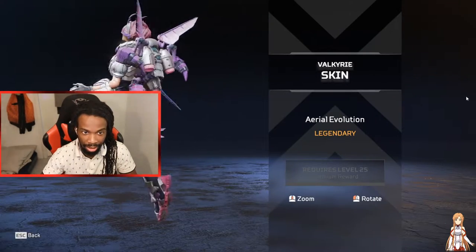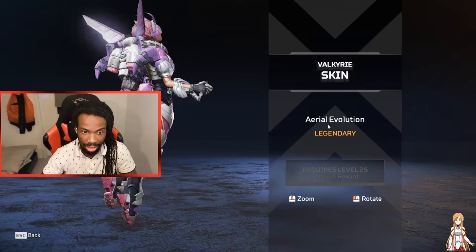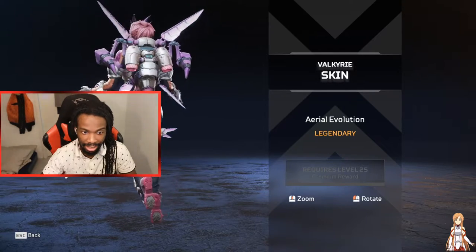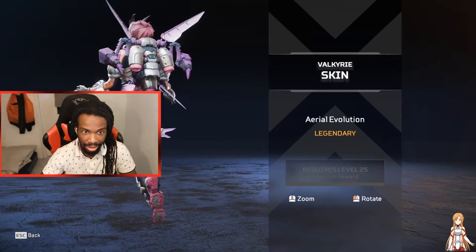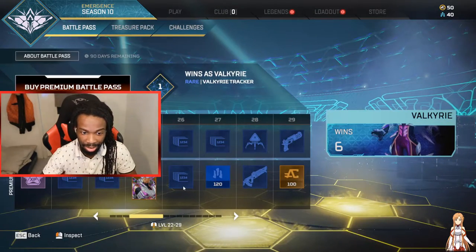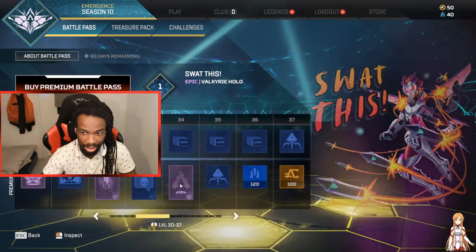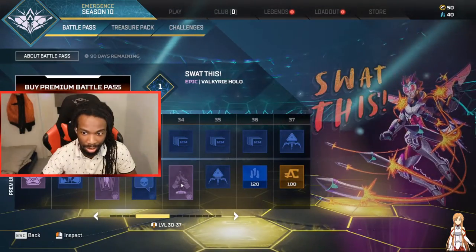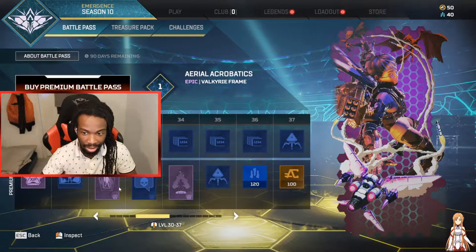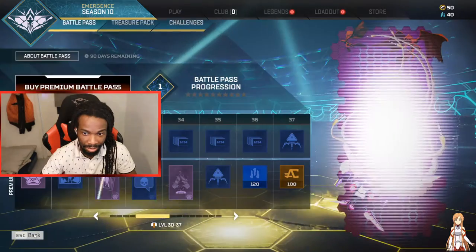We got Valkyrie — my Valkyrie girl gets like a butterfly-type skin. This is all right, it's not that crazy. But you get 120. Oh, this one's nice — it's epic, it's nice.